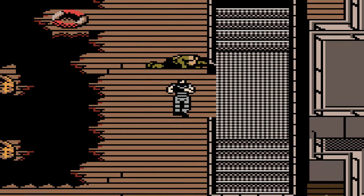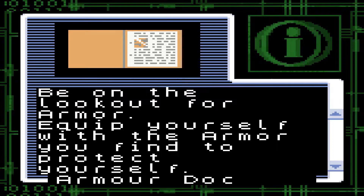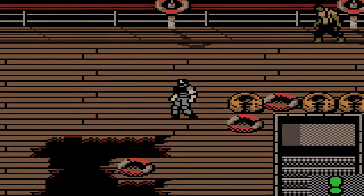We want to go up this way, but I want to check the rest of this deck first. I think there's a couple of items here. I got another info doc: 'Be on the lookout for armor. Equip yourself with the armor you find to protect yourself. The stronger the armor, the less damage you will suffer when hit in battle. Useful items such as armor may be left around the ship by the crew and passengers.' I actually know where it is, so let's go find it.